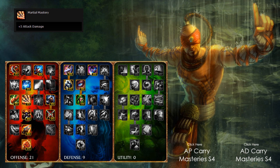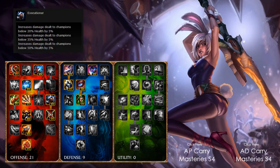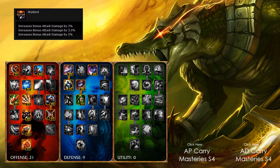From the right-hand side I take 3 out of 3 points in Execution, which increases damage dealt to champions below 50% health by 5% — really nice, allows you to kill enemy champions quicker when they're lower, which could be the turning point when dueling. Then I take 3 out of 3 points in Warlord, which I think is the sickest mastery point — it increases bonus attack damage by 5%, so really OP.